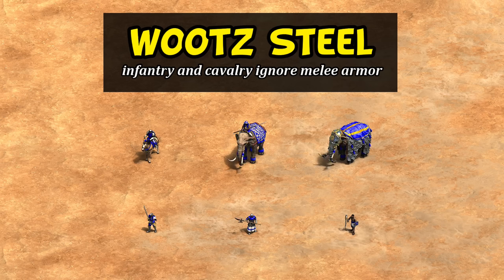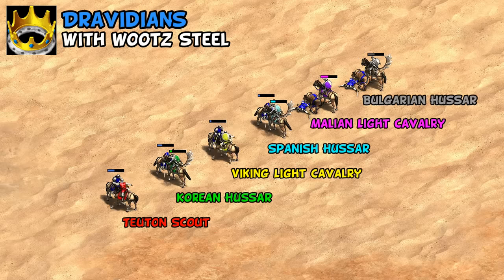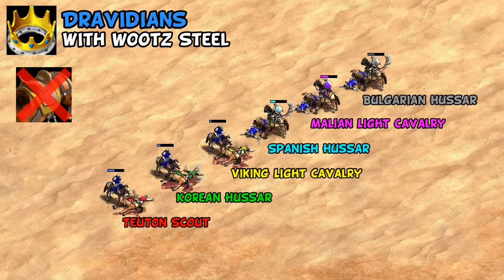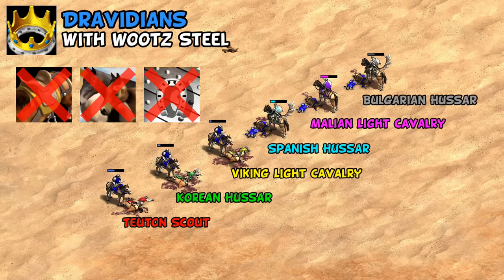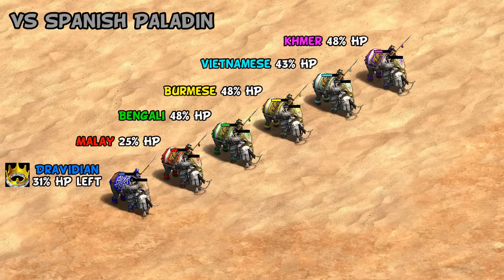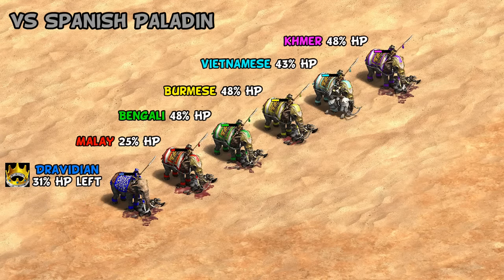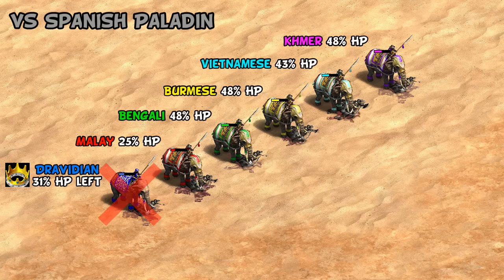Their other much more interesting tech is Wootz Steel, which allows their infantry and cavalry to ignore enemy melee armor. Starting with light cavalry, on a spectrum from the weakest scout up to Malian and Bulgarian light cavalry, Dravidian light cavalry actually lands pretty squarely in the middle - lacking bloodlines, husbandry, and final armor, but Wootz Steel clearly counts for something. On the flip side they're tied with Vikings for taking the fewest enemy arrows, making them among the weakest during raids against town centers and castles. They are, however, sneaky strong in melee with this upgrade, especially against high armor enemies. Even after ignoring armor, their battle elephants still end up the worst aside from Malay.